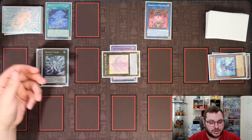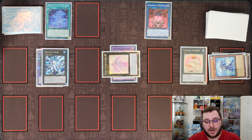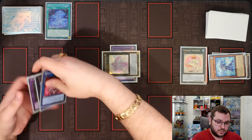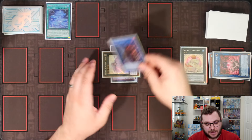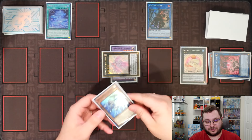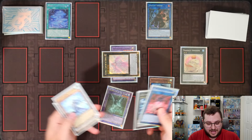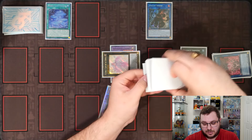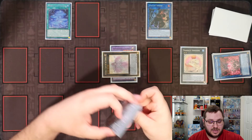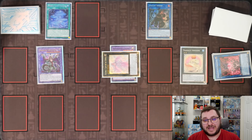With Bahamut Shark, we detach either material to summon out our copy of Toadally Awesome, giving us an omni negate. But we're not done yet — we have a Link 2, so we link our Link 2 plus Bahamut Shark into Spright Sprind, which on summon allows us to send a level two to the graveyard. We send Merly, which activates its graveyard effect to Fusion Summon using Merly and Mud Dragon of the Swamp, putting them back in the deck to summon Predaplant Dragostapelia. This is now our end board.